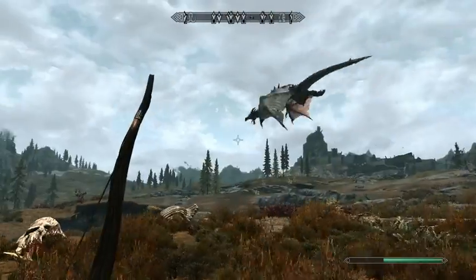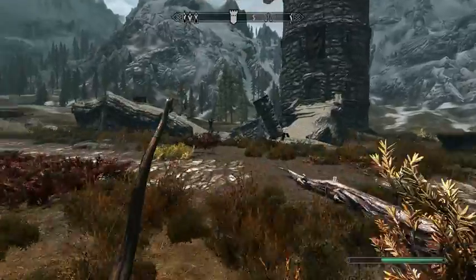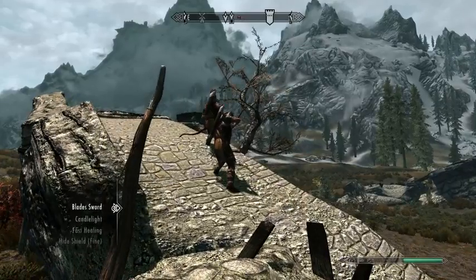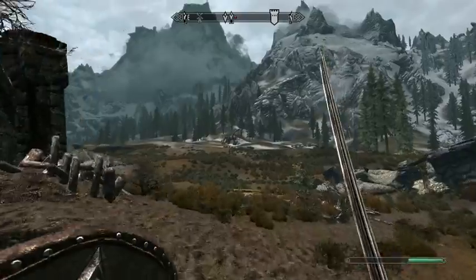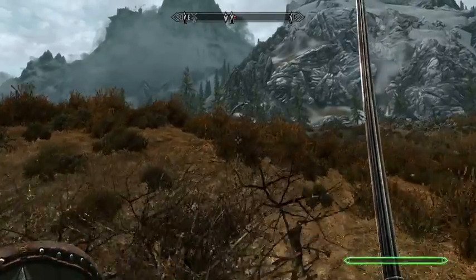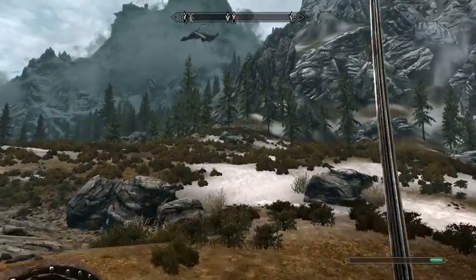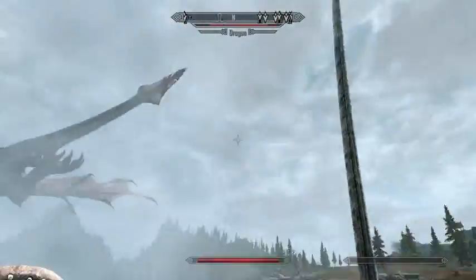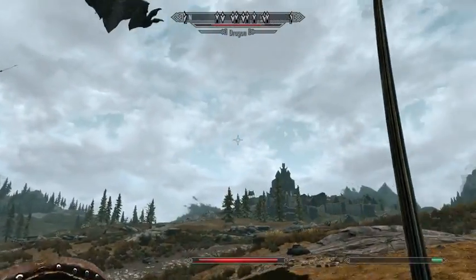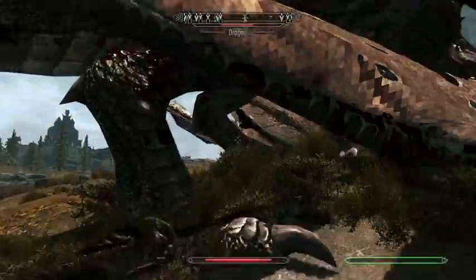It looks like we have a little bit of help — somebody is sending fireballs at the dragon. Are you going to land? And if so, where? We have some guards helping us out. I guess we're going to pull out our sword. Sometimes dragons end up in silly fights with other monsters, which is great because if you're quick, you can kill both. This is a frost-type dragon. Please land. Sweet — it managed to take a good amount of damage already.